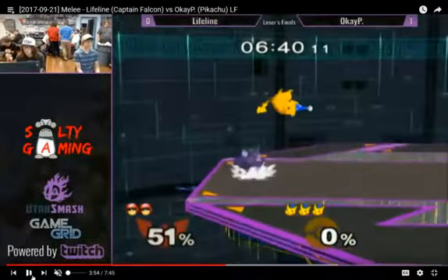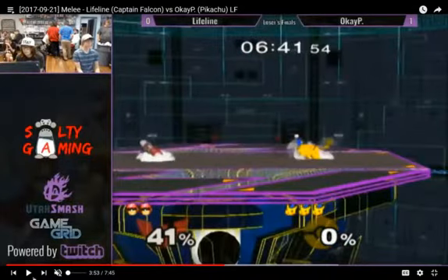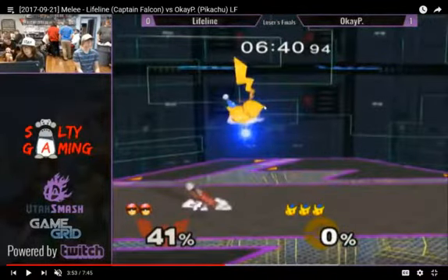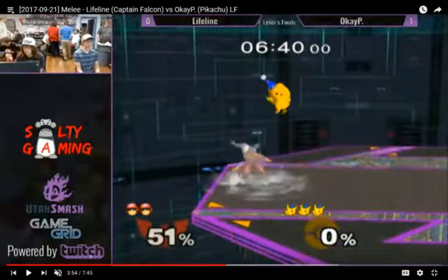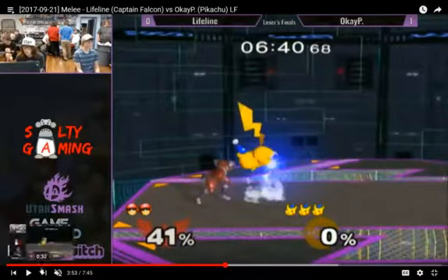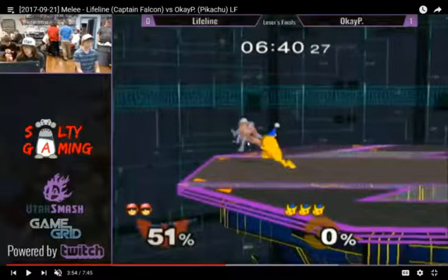I like this Falcon's movement. He gets this cross-up Nair. This is just me nitpicking — OKP's significantly better than myself. But you see him go for this full hop Thunderjolt. He expected it to hit him in such a way that it would set up for this up air. But I think had he gone for up tilt instead, or up smash, it would have knocked the Falcon in the air and then he could have capitalized. I think he's more going after the grab for the more guaranteed stuff, so I can understand the up air attempt. But in that situation, I would have gone for up tilt or up smash.